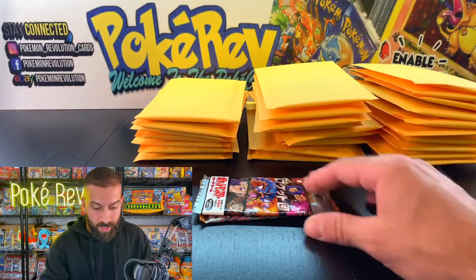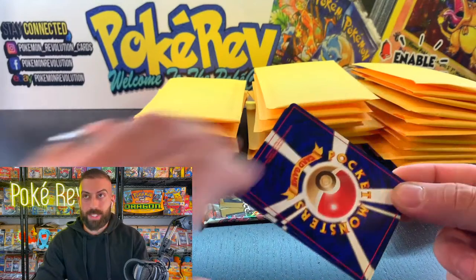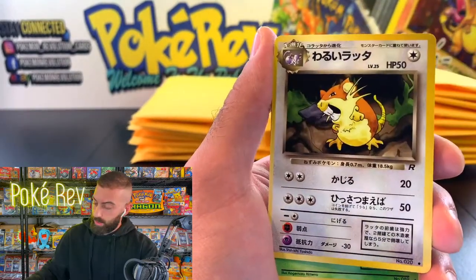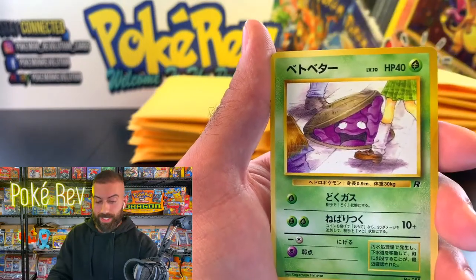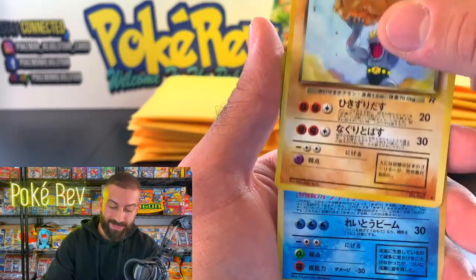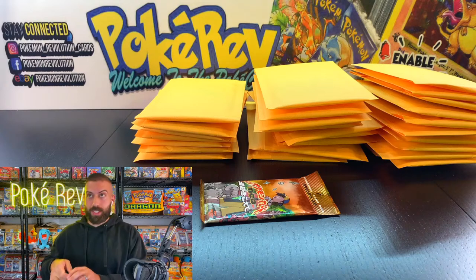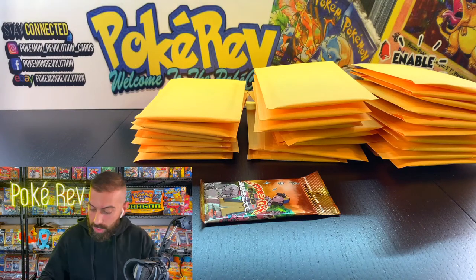Moving into our second pack — Rockets. Let's see if we get that Dark Blastoise. Got a Diglett, a Kadabra, Ekans, a Muk. Another banned card — the Grimer is back at it again! We got a hit second to last, and then our holo: Gyarados! We got a Dark Gyarados. The theme of the Pokemon in the Rocket set are mostly Dark Pokemon — Dark Gyarados, Dark Charizard — and then in Neo Destiny you actually have some Light Pokemon as well.